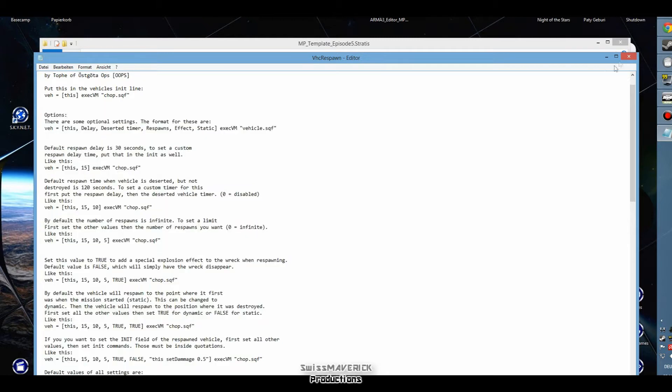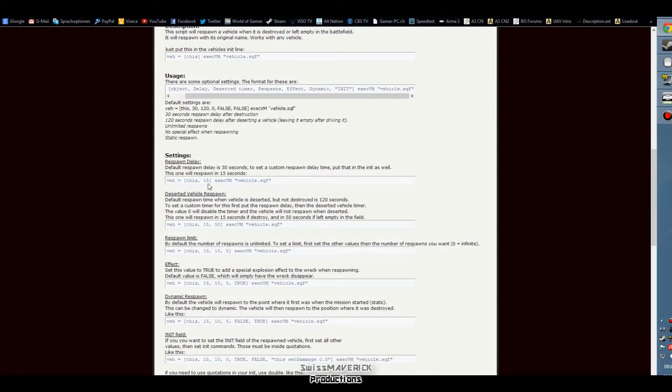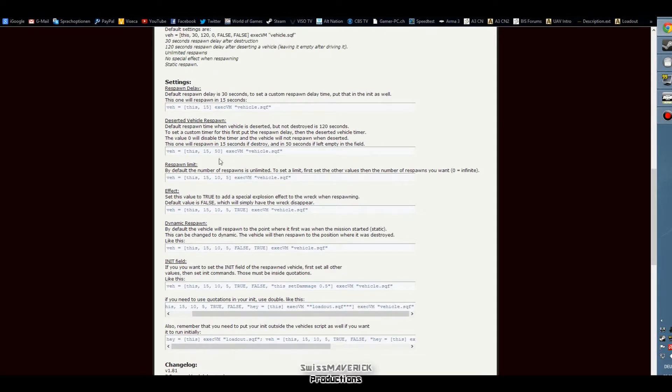The most simple way to use this script is just with a respawn delay. If you use the code as shown in the example with 15, the vehicle will respawn 15 seconds after it was destroyed. If you want to add a respawn-when-deserted option, you just copy the code as shown here, and the second number will determine the amount of seconds after which the vehicle will respawn if nobody is in it.